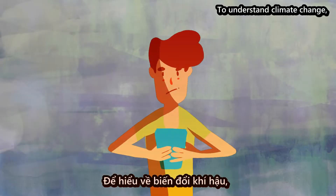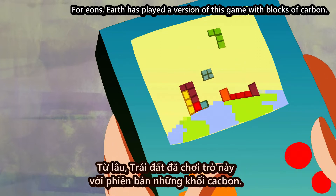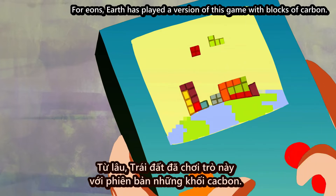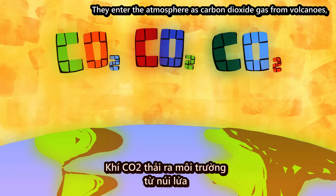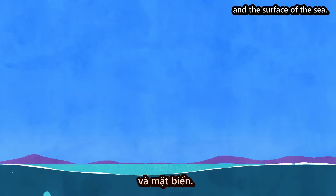To understand climate change, think of the game Tetris. For eons, Earth has played a version of this game with blocks of carbon. They enter the atmosphere as carbon dioxide gas from volcanoes, decaying plant matter, breathing creatures, and the surface of the sea.